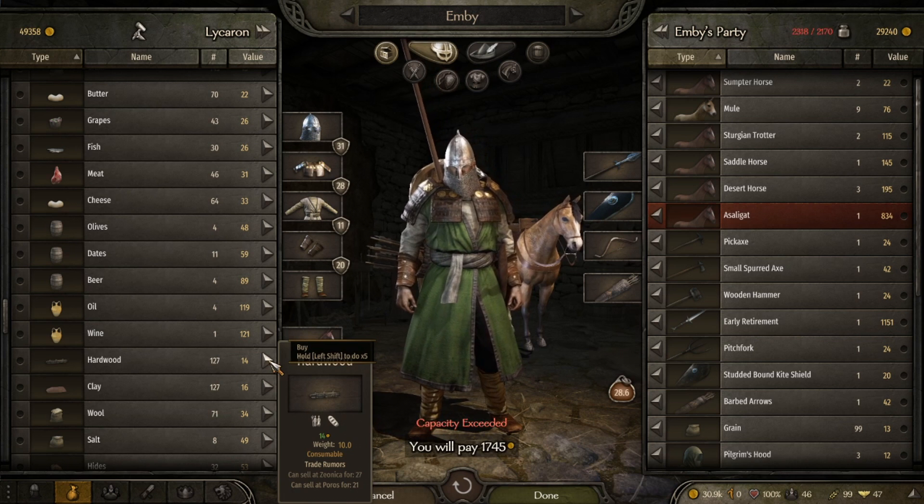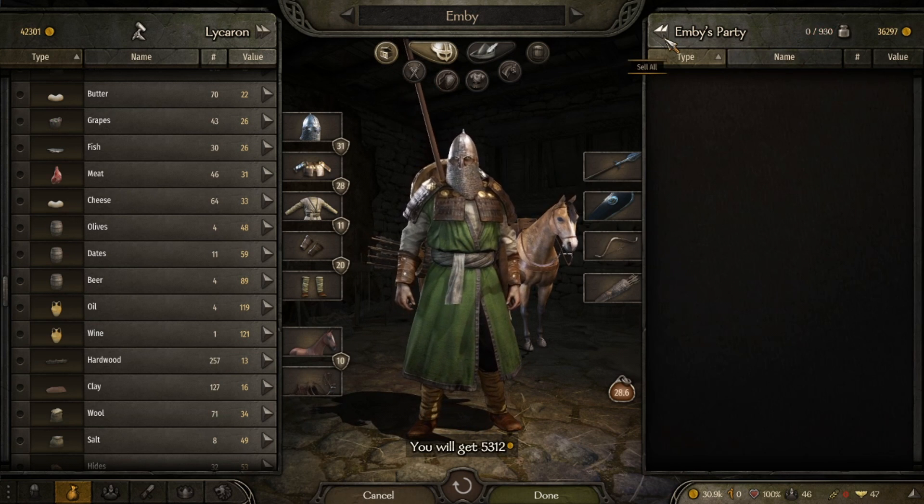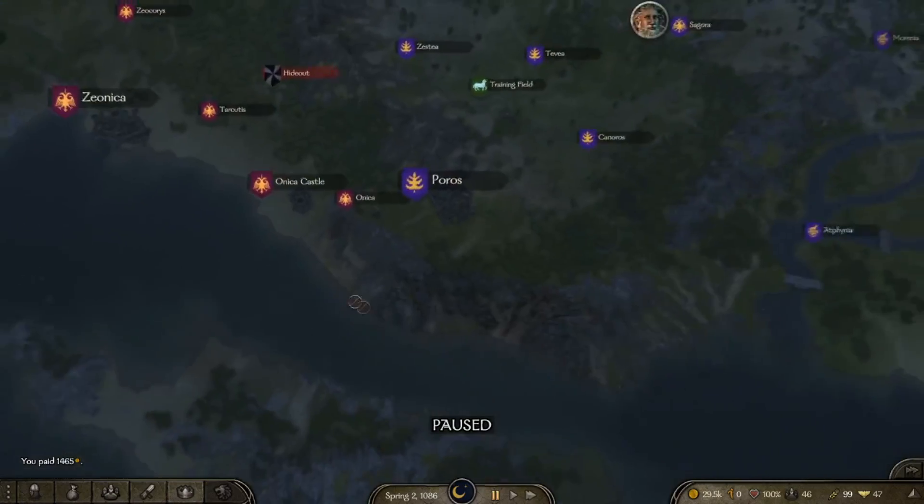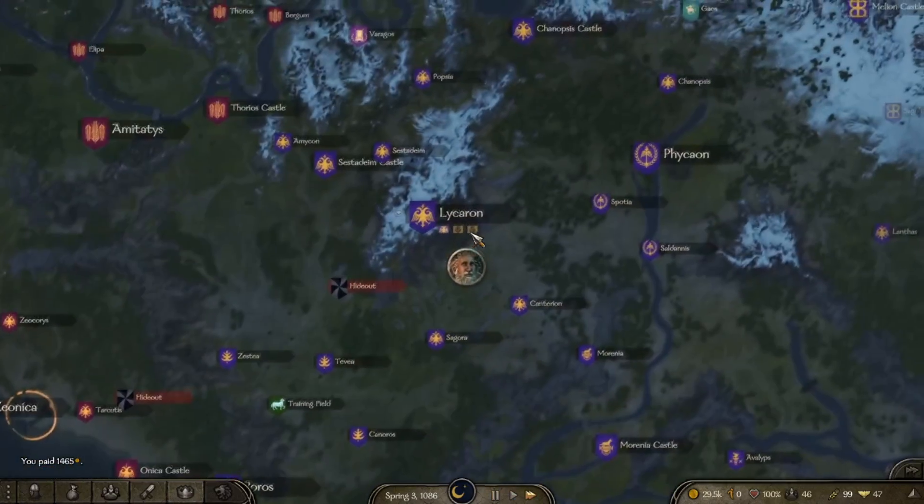So if I just hold down shift and buy a lot of it, and then my capacity — it's only 1,400. And then I go to Zeonica where it said it was like 27.